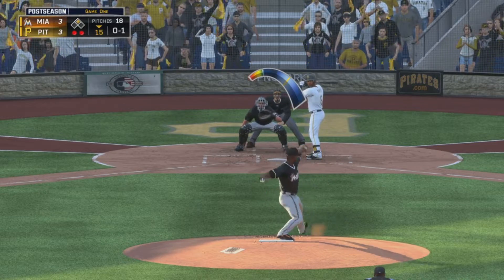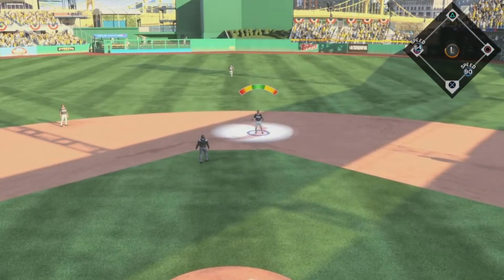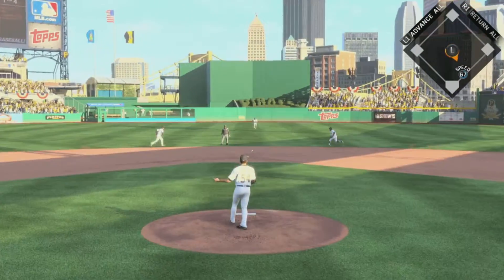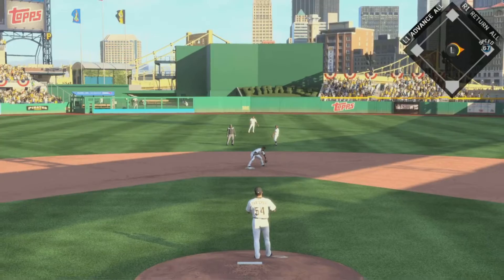Hoping to keep it tied. Here it comes. High pop-up. Gordon is there for it. And now a pitch on the way. On the ground, up the middle — that's through for a base hit, his second of the ball game.